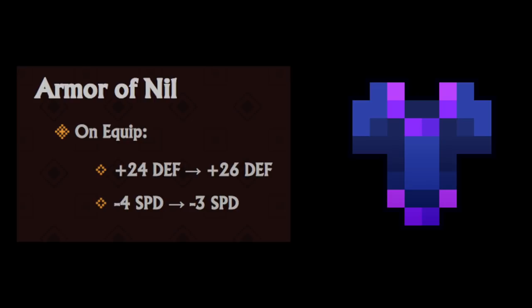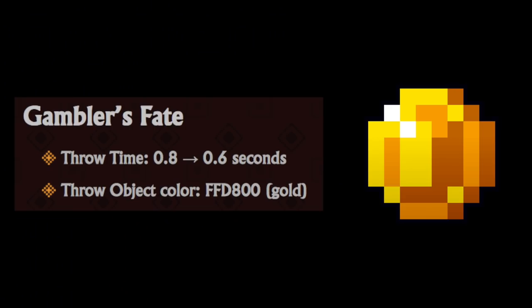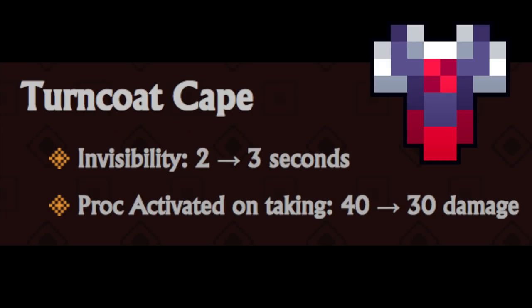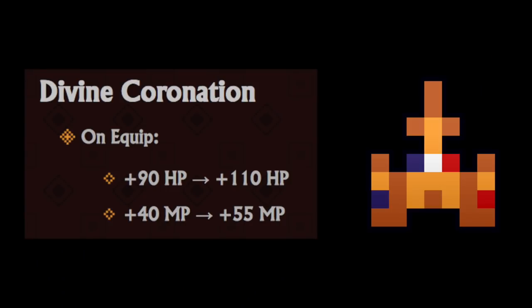Armor of Nil is now 26 defense with only minus 3 speed. Superior had its projectile size reduced by 25%. Gambler's Fate with a slightly lower throw time. Turncoat Cape gives 3 seconds of invisibility, activating upon taking 30 damage. Luminaire also had projectile size reduced by 25%. Divine Coronation is a straight buff - 110 HP and 55 MP now.